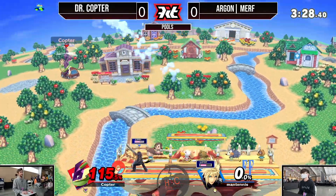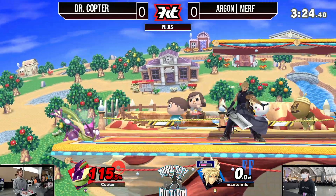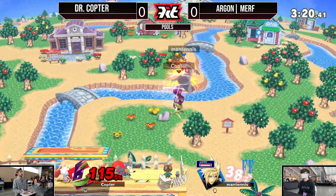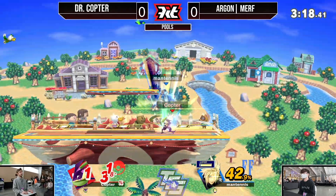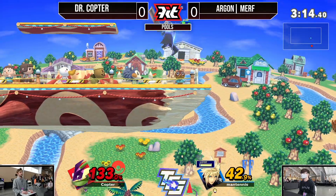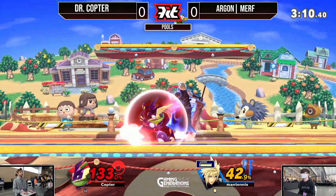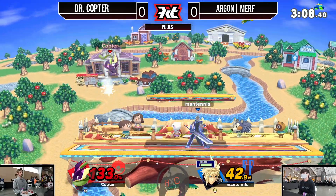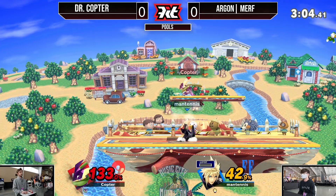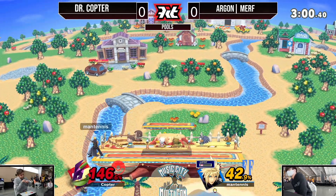He's making sure to find his openings — 115% to nothing here. Back airs are coming out in full force, but a really well-placed fair starts a good combo string. Now we see Murph has Limit — he has his win condition and needs to play around it properly. He's just holding it in, waiting for Dr. Copter to mess up, but that fair is going to be able to take the stock.